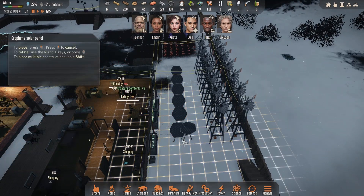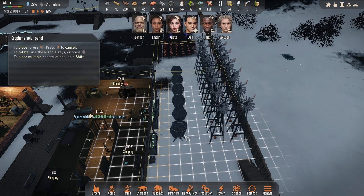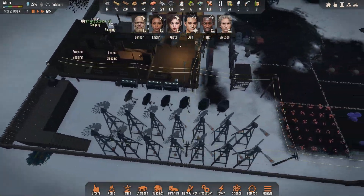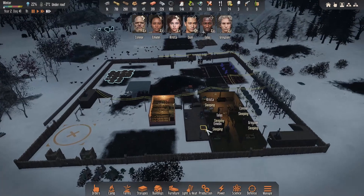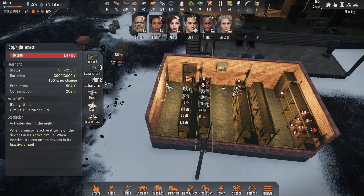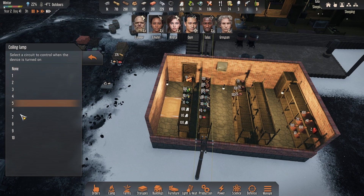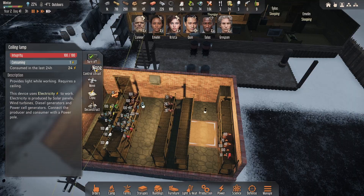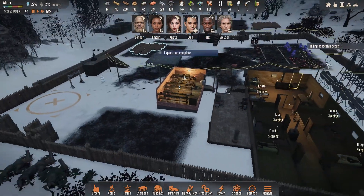It's actually bugging me that that's not in line. Why isn't that in line? Look at it - slightly off. It'll have to do for now. They're sleeping anyway, we'll let them go through. Just realised these lights aren't on the circuit to turn off - so let's change that from our cold room, change those to there.